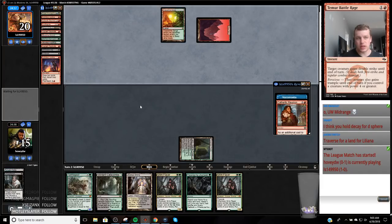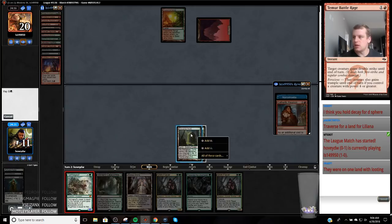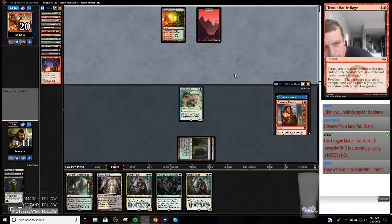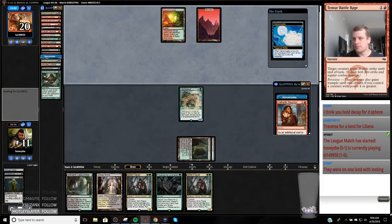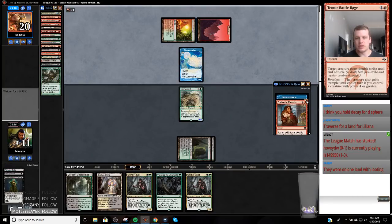That was a mistake — I didn't realize they only had one land because I was talking. Without a land, we might be able to get them. We'll cycle first and then play Tarmogoyf. I should have definitely taken the land. They put a card on bottom off their draw — they looted on one so it might not matter. Now Grim Flayer is here — I need to get Delirium so these Grim Flayers can get over the top of these chump blockers.